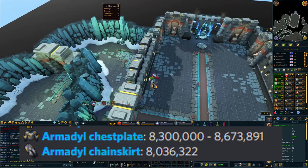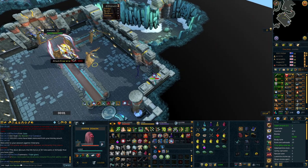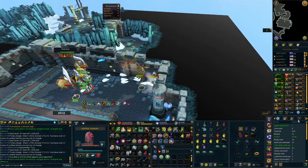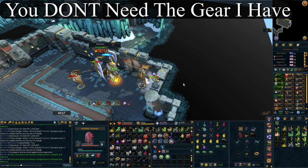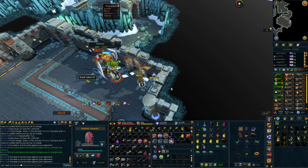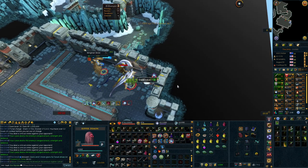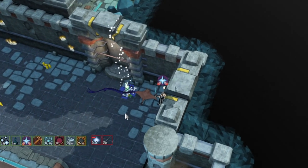This boss is pretty easy - you can practically stand in the corner of the room, make sure your stats are boosted, vampirism is on, and just focus on killing Kree'arra. Once Kree'arra's dead, kill off the little side minions, pick up any loot worth grabbing, and keep repeating. If you have access to Death's Swiftness, use that whenever you get the chance, and bring adrenaline potions too. Kree'arra is not only great for money at a lower level, but it's also really good ranged experience, so you'll be levelling ranged and defence while working towards making money.